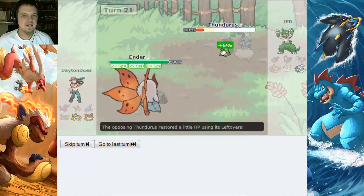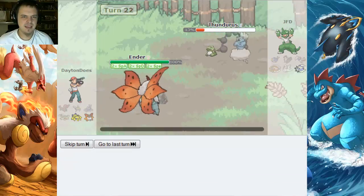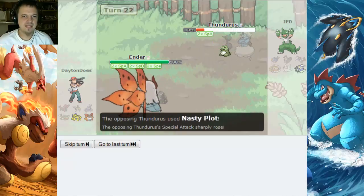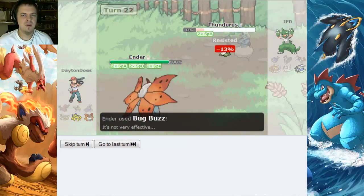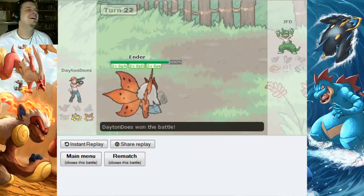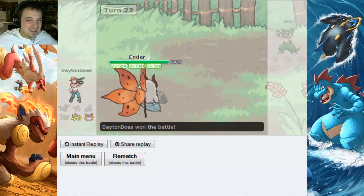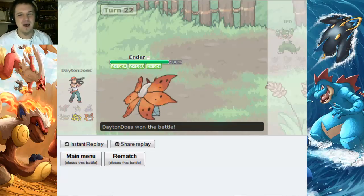Here's the Quiver Dance just to make sure we're gonna KO right now, and get the Bug Buzz on. Oh, he sets up a Nasty Plot — are you serious, bro? My Bug Monotype won against Flying Type. I love these uphill battles.